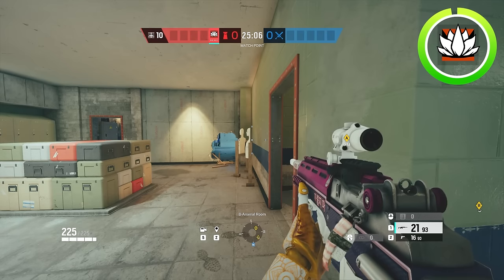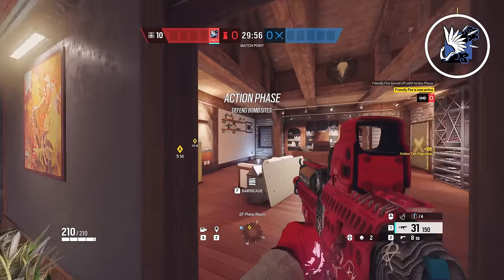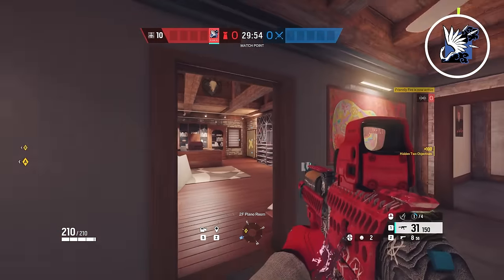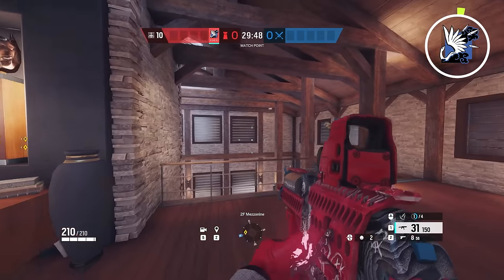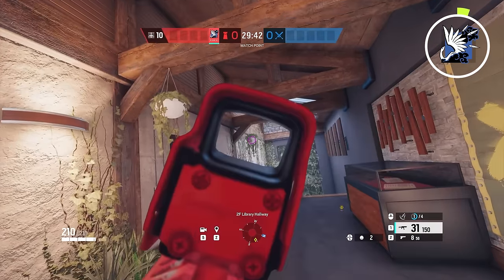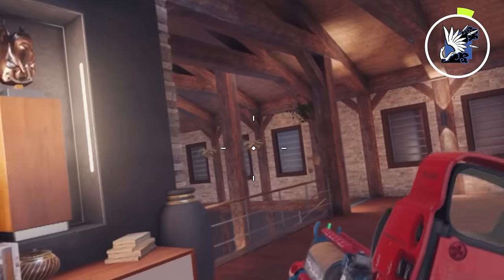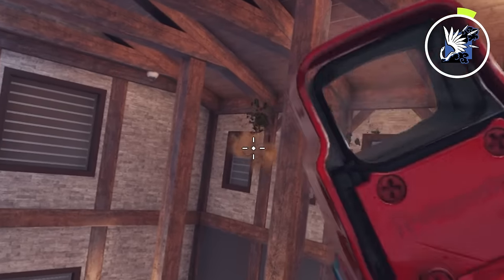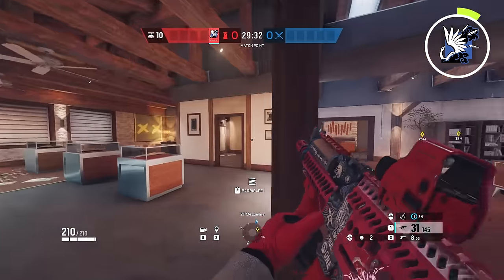Something else that can get you a lot of free kills is this next solo queue strat for Chalet. This is a strat for top floor with Azami. As Azami, you're going to be primarily holding the library side of the top floor. Quick little side note before we get into the strat — you definitely want to be shooting any of these pots that you see anywhere around the map, because I personally love hiding drones in here, and I know other people do. So if you're going to roam library, I definitely recommend you do that first.